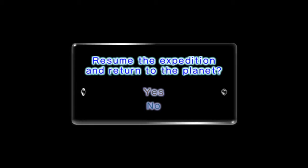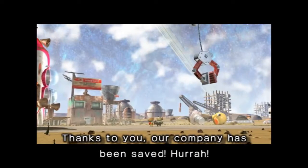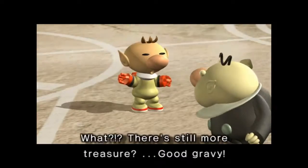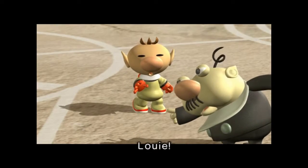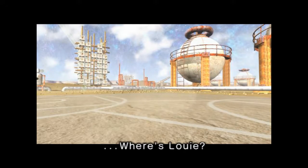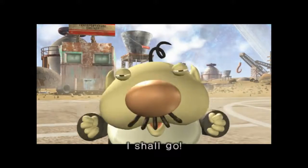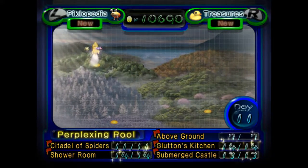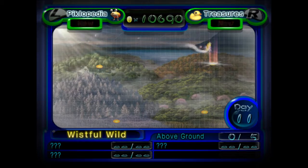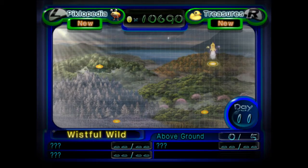I would like to resume the expedition and return to the planet because we have to find Louie — there's no way we can just leave him there. 'Thanks to you our company has been saved, hurrah! There's still more treasure — good gravy, if we collect it all we'll be filthy rich!' And then he calls upon Louie and Louie's not there. So the President is now part of our group. Honestly I love Louie, but playing as the President is just funny. I really love his whistle. You also get the little stars in the background once you upgrade to the final part.